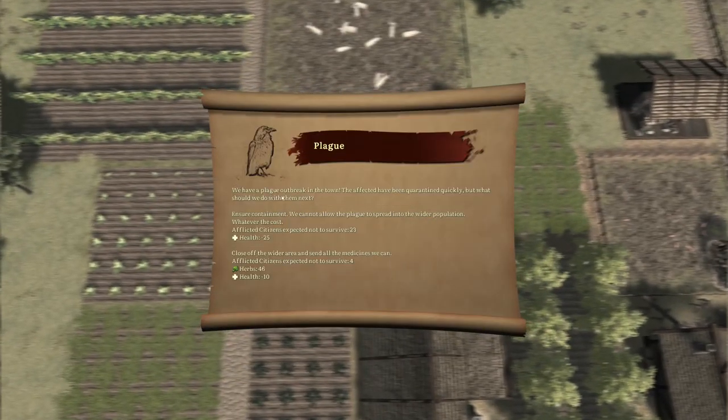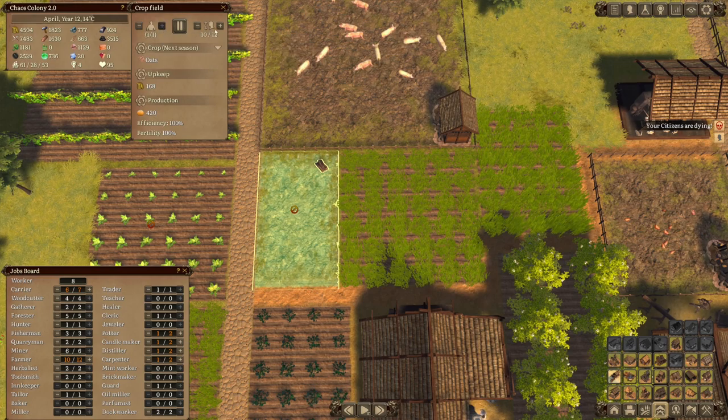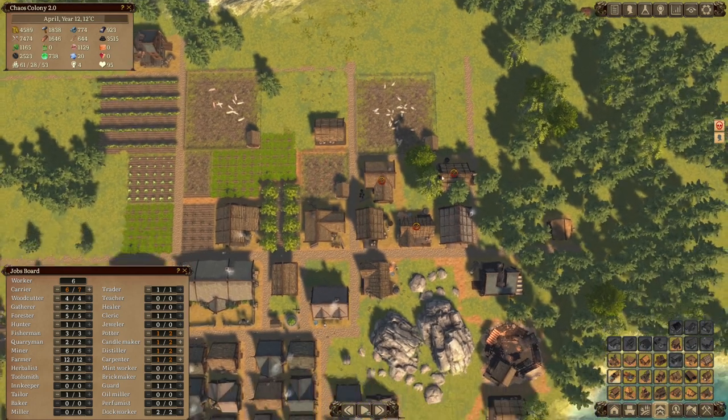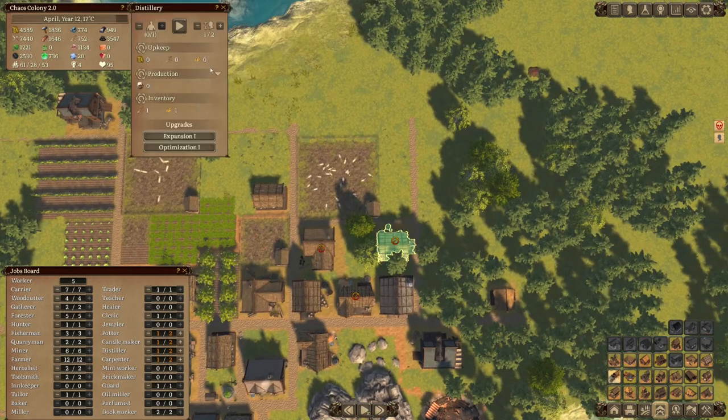We've got a plague. Ensure containment - we cannot allow the plague to spread into the wider population, whatever the cost. Afflicted citizens expected not to survive - 23, my goodness. Close off the wider area and send all the medicines we can. Afflicted citizens expected not to survive - four. That's a much better number. Let's go with oats over here - up that number. Citizens are dying, hopefully it's only the four. We need an extra carrier. In terms of distilleries, we need plums for brandy - so cider it is going to be.